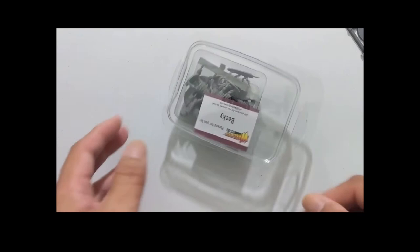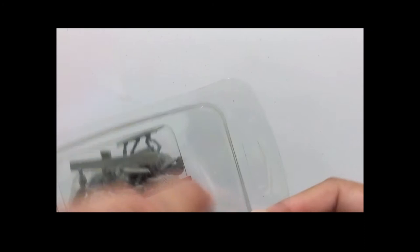Now we're done with the cards and we're going to get to the meat and potatoes of this set — the figures themselves. This was packed by Becky, so thank you Becky, wherever you are. Opening up the clamshell here — there are quite a few components, so I'm just going to spill them all out and take a quick look. There are cavalry bases included as well.